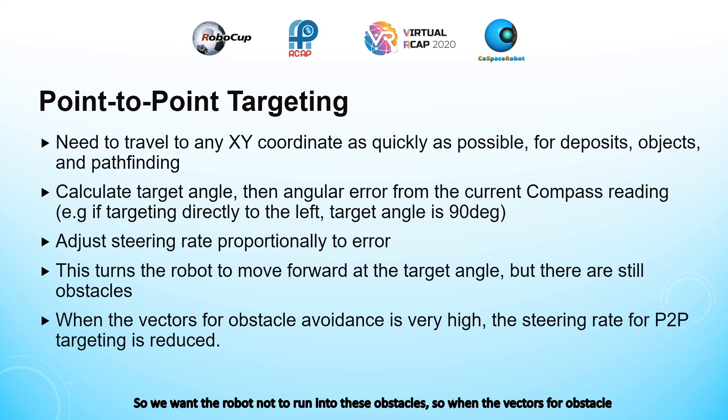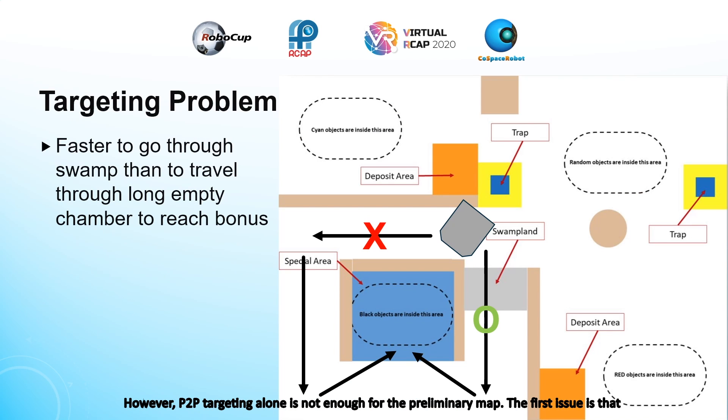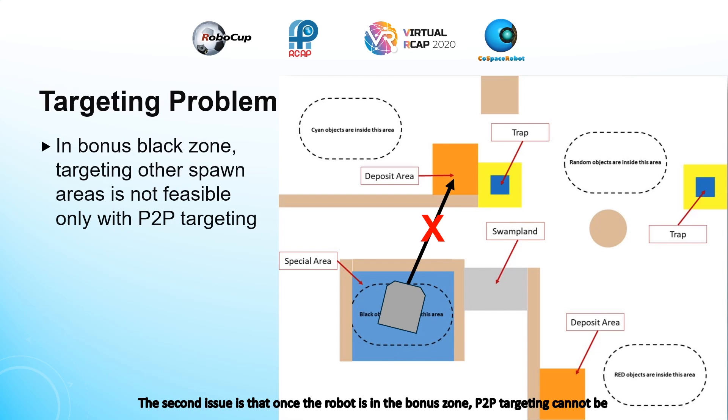We want the robot not to run into these obstacles, so when the vectors for obstacle avoidance are very high, the steering rate for point-to-point targeting is reduced. However, point-to-point targeting alone is not enough for the preliminary map. The first issue is that if we want to reach the bonus zone where black objects spawn, it will be faster to go through the swamp than to travel the long empty path — and point-to-point targeting the center of the bonus zone does not ensure it will go through the swamp. The second issue is that once the robot is in the bonus zone, the inverse U-shape of the walls prevents point-to-point targeting from working, so the robot must first leave the bonus zone.